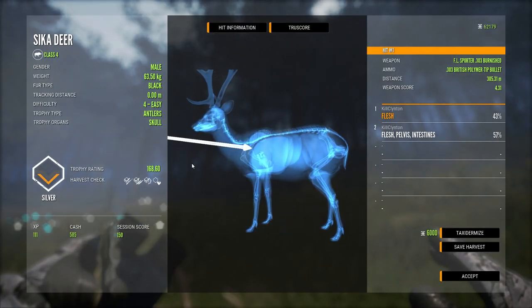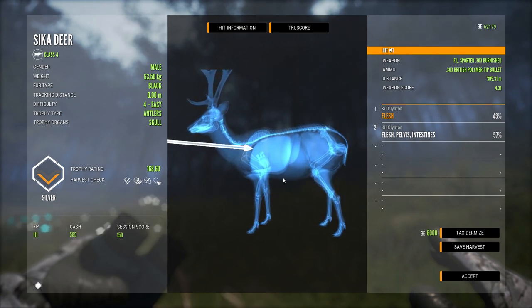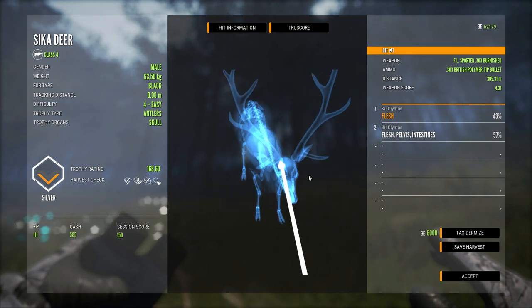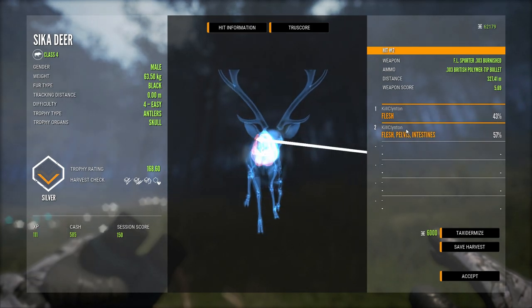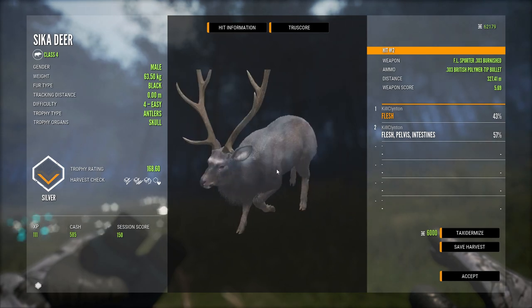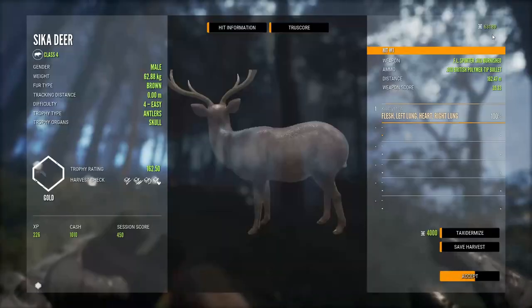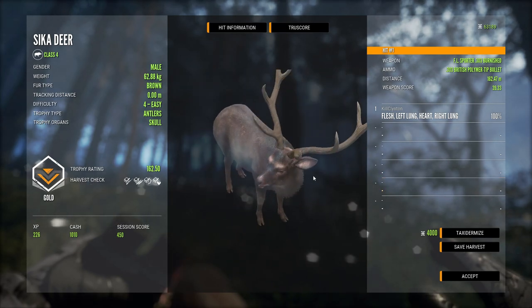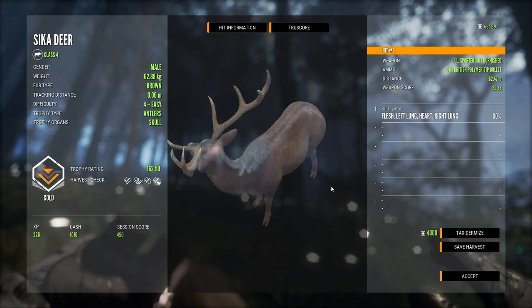This guy scores 168.6. I noticed this in the stream — at 300 meters out, the .303 doesn't seem to be getting enough penetration for that kind of shot. We hit a lung, which is a little unfortunate, and that second shot hit intestines, so we don't get the full score on that one. That's the black fur type — quite dark, really nice rack. Then we got this guy as well with another awesome looking rack. He's a 162.5 — actually a gold — and we got double lung and heart on that shot. He's the brown fur type, very similar looking to the black. Really happy with how they look.